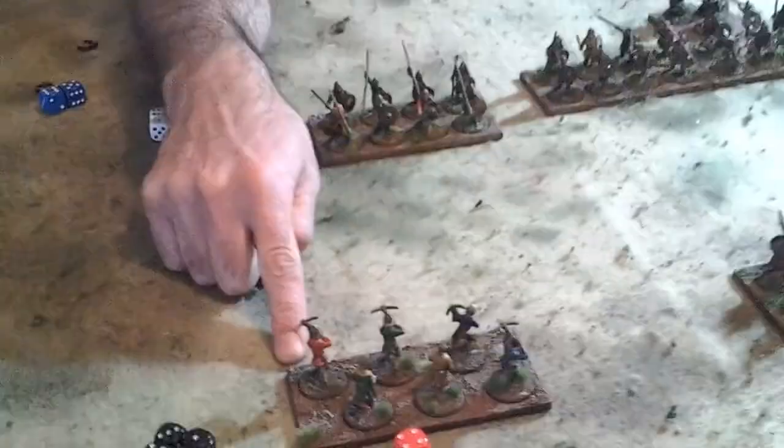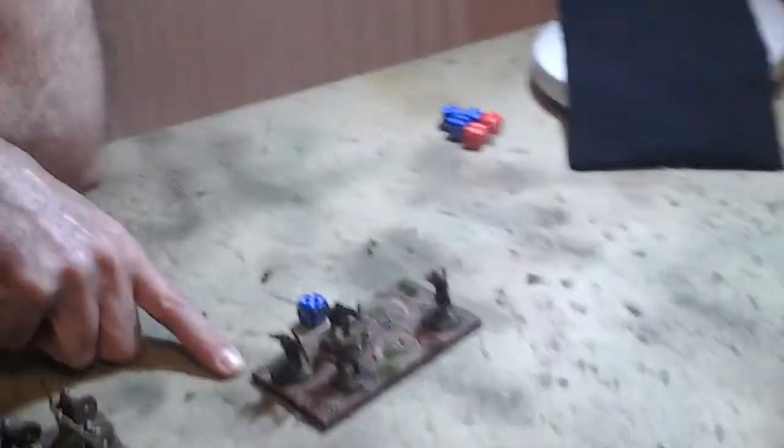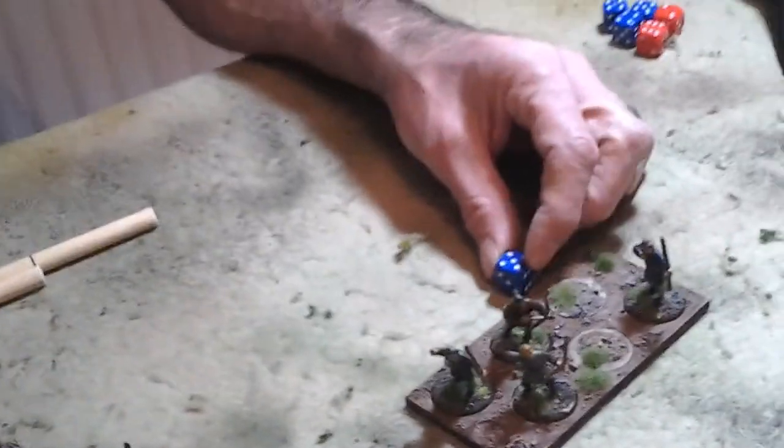Hi, this is part 5 of the Sword and Spear video guide and in this video I'm going to talk about shooting. Using some of the same figures I've used in the previous videos, we've got Normans facing Saxons here and we've got two units that can shoot: the Norman crossbowmen allocated an action dice of 4, allowing them to shoot, and the Saxon archers given a dice of 5, which allows them to shoot, or shoot and move.